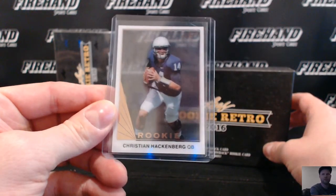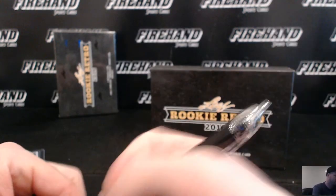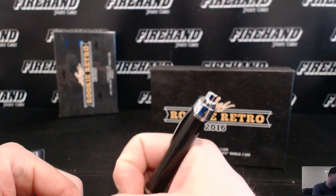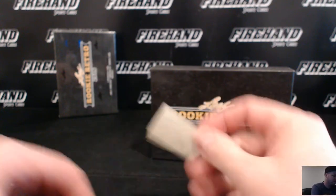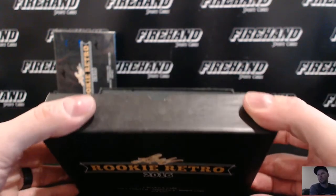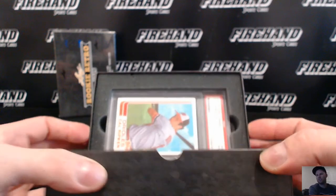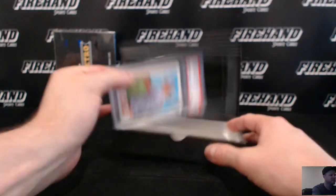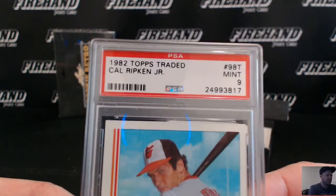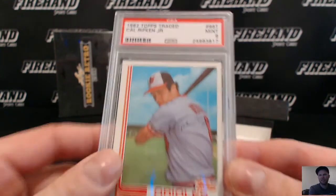Christian Hackenberg, letter H. Raphael ZD. And then Cal Ripken Jr. — 1982 Topps Traded, Cal Ripken Jr. rookie card in a mint nine. Going to Nenimus, letter R.